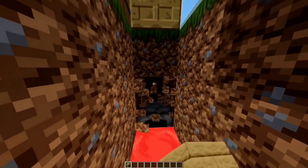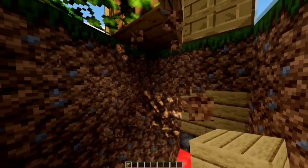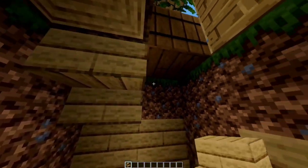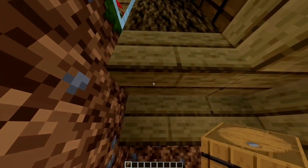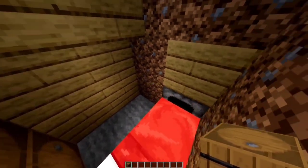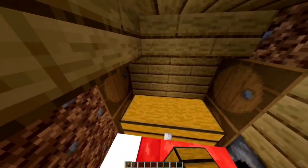Place furnace. Oak planks. Break these three rows, two back rows, replace with oak planks. Now oak stairs, bales on both sides like this. Add chest for storage.